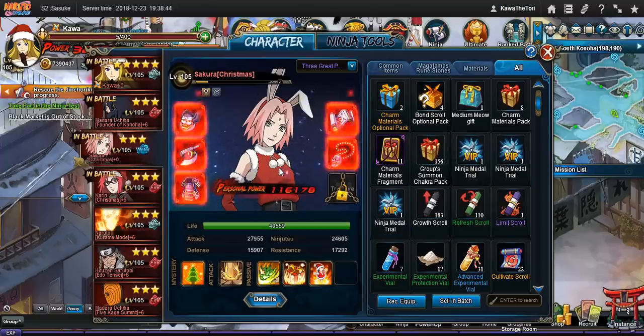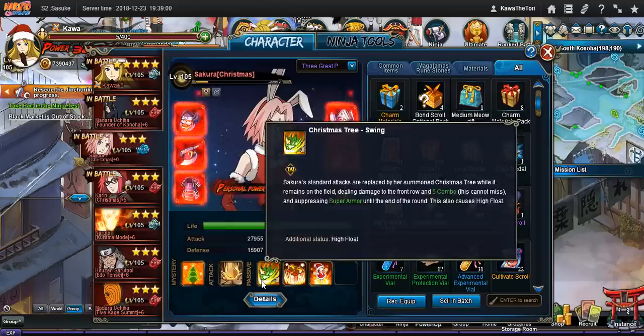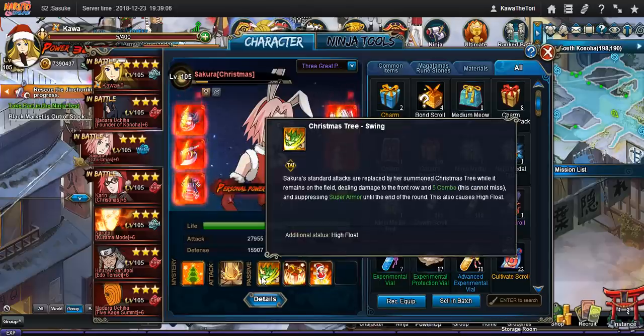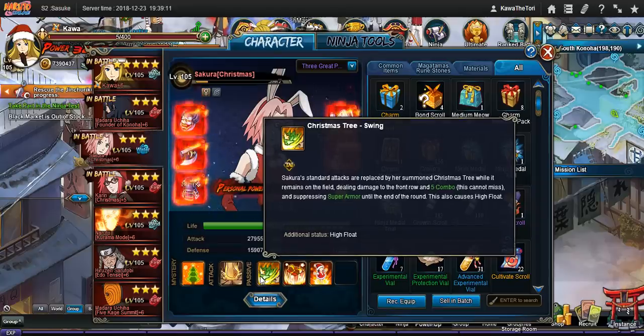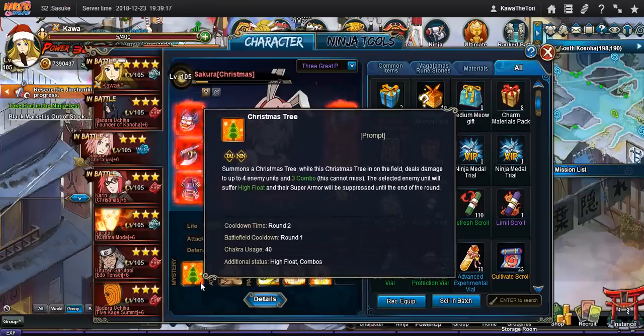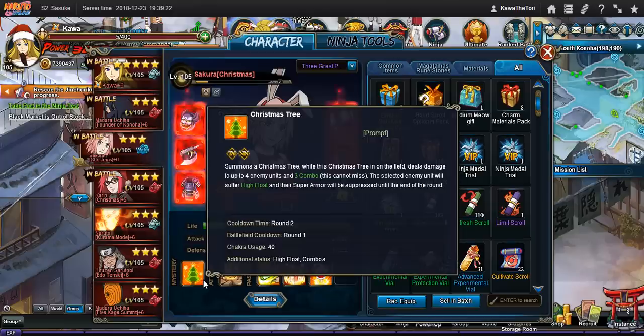As you can clearly see here, Sakura is my move one. We're totally going to bring that Christmas joy to our enemies with that Christmas tree — we're going to beat their face in with it. Her attacks can't miss as long as she has the Christmas tree, because her mystery and her standard can't miss while the tree is out. It does high flow, suppresses super armor, and her Christmas tree is relatively tanky — I think it's relative to her stat.